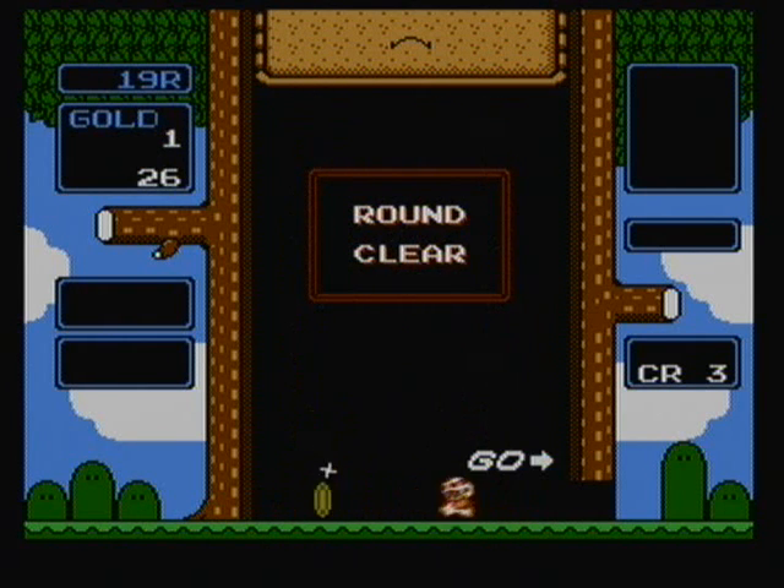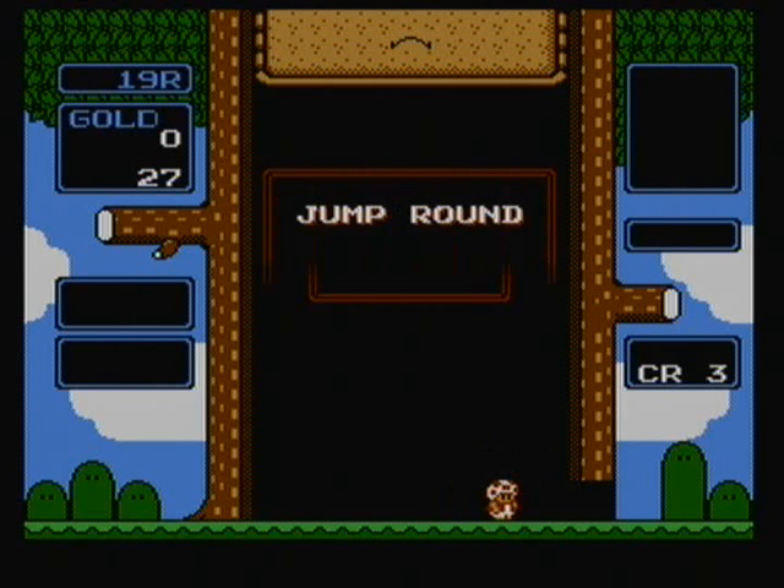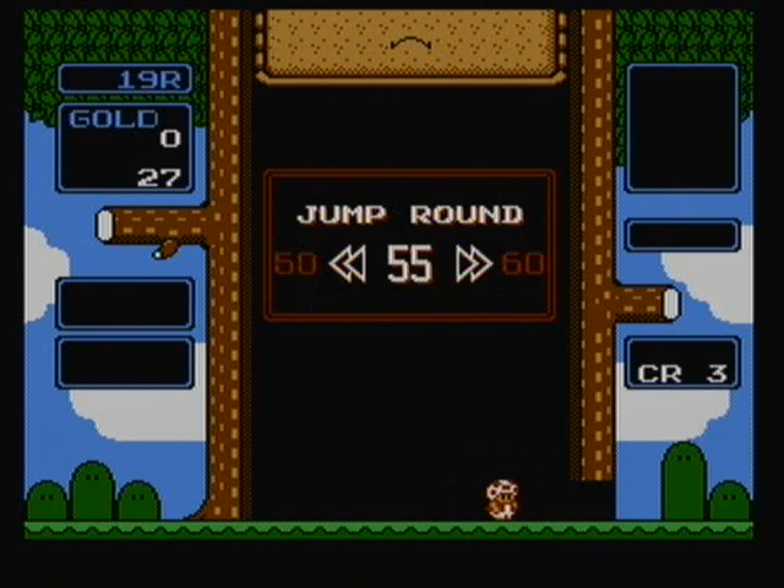This is Wario's Woods — it's a pretty good puzzle game, and if you have $5 I'd recommend getting it off the Wii Virtual Console. It's also available in Animal Crossing for the GameCube if you have that; it's one of the NES games in there. This is the first episode of Puzzle Party. I hope to see you back for more videos. Now I've unlocked all the rounds — I can jump rounds. See you guys for more puzzles.